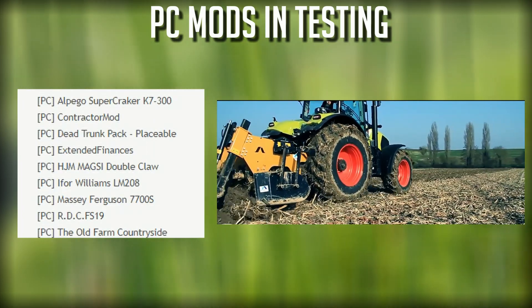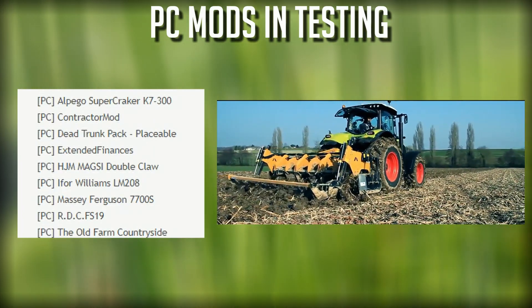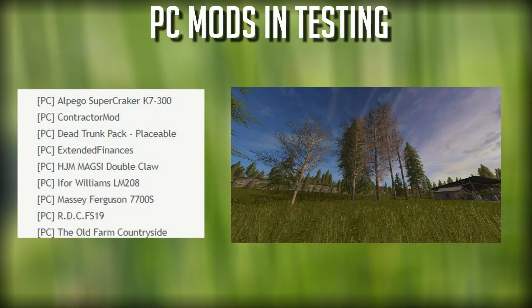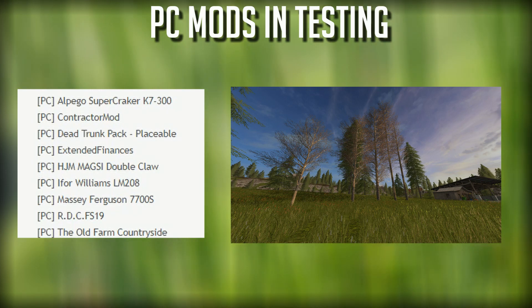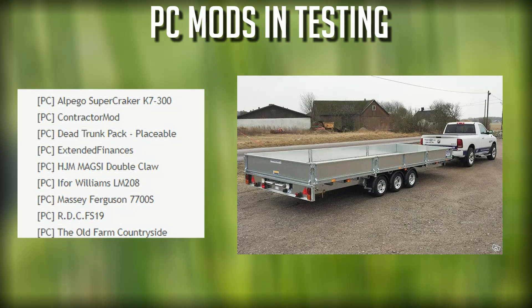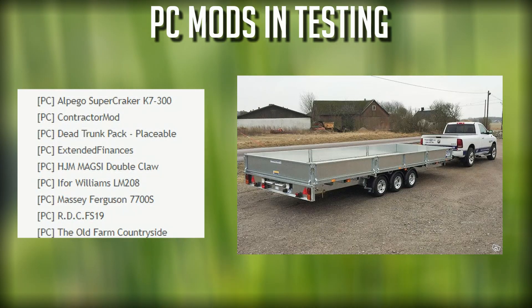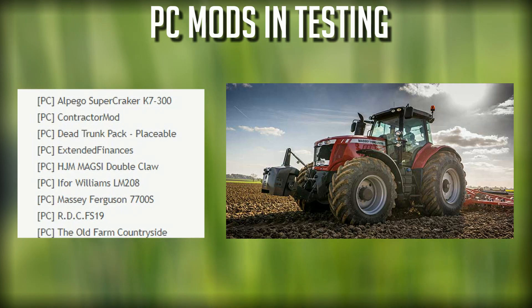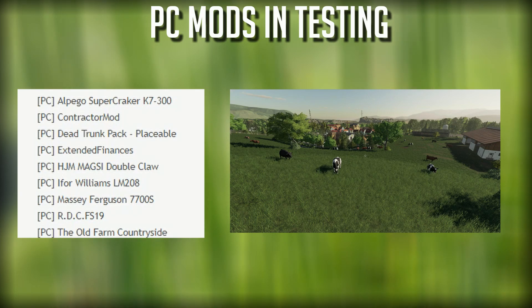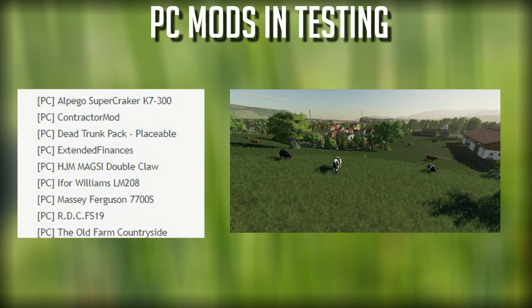We got the Alpego Supercracker K7 300, an update to the contractor mod once again, the dead trunk pack placeable is back in testing, extended finances, the HJM magazine double claw, i4 Williams LM208 trailer, the Massey Ferguson 7700S — now this is a base game Massey Ferguson, I wonder what the S is going to give us, maybe a jetpack, I don't know, what do you guys think — the RDC FS19 map, and the Old Farm Countryside looks like an update for that coming out.